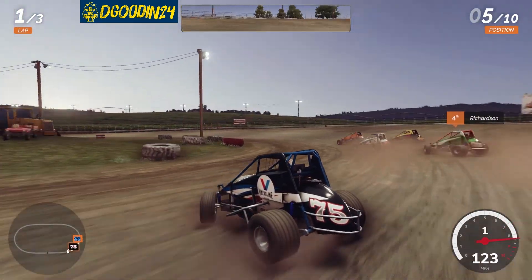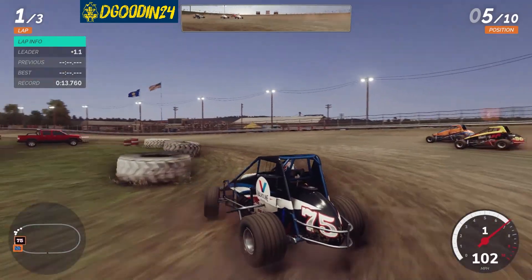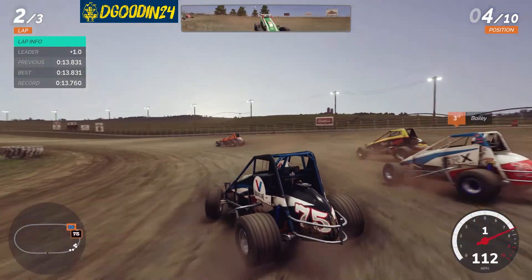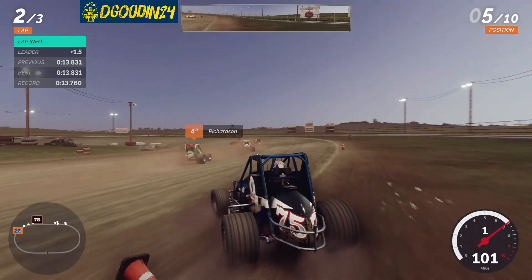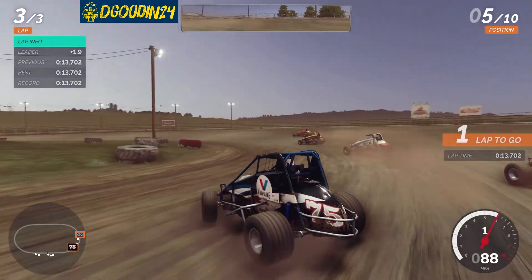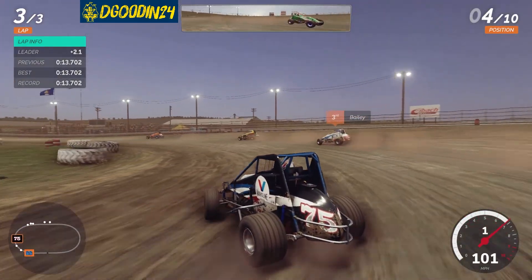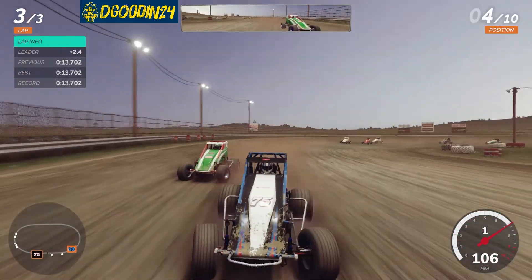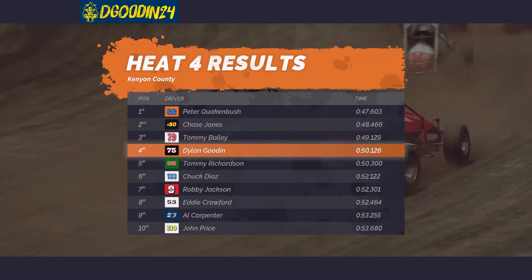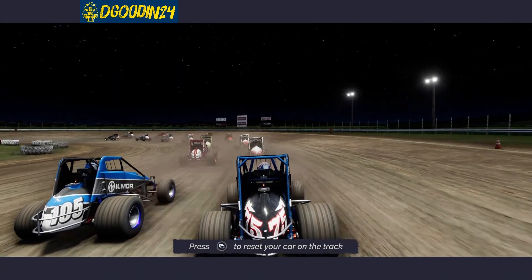Got a little squirrely there but we're good. Took it nice and easy through there. Two to go, I'm just running the inside as the short way around. Need to get this spot to transfer, gonna send it, do a little slide job. We're gonna be side by side - I cut him off there. Oh my gosh, just a really aggressive block. In real life we would have been crashed, but we made the A main! I'm more than happy with that result.